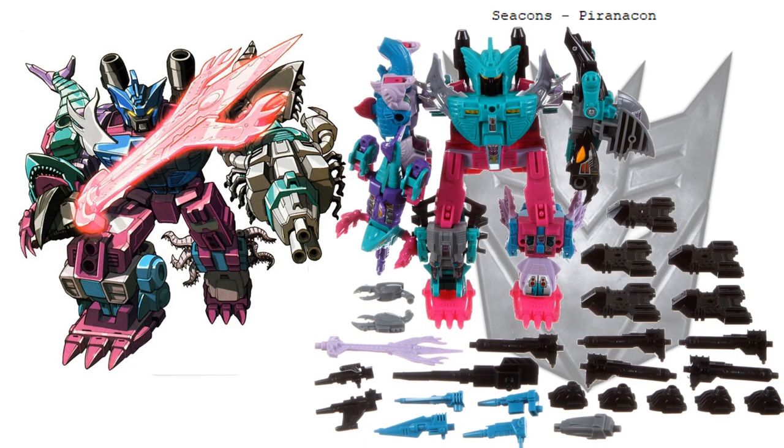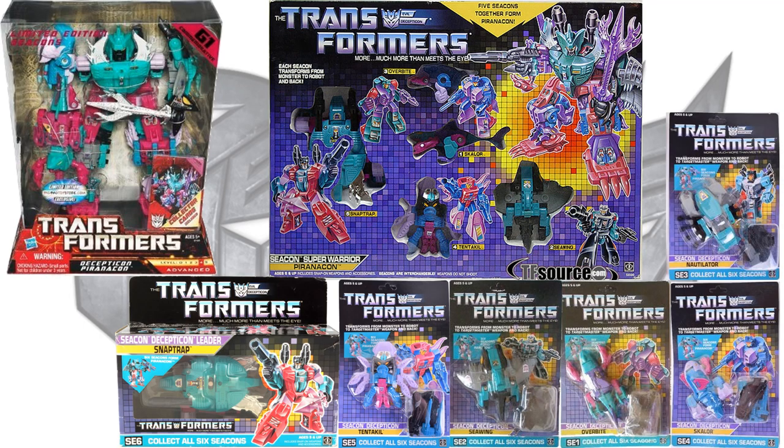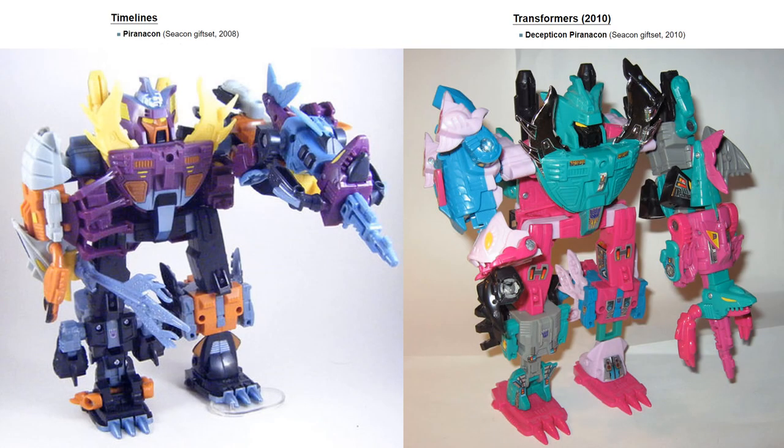Next we had the Seacons, who formed Piranacon. I'm probably not going to pronounce these right: Nautilator was the firearm, Overbite was the right arm, Seawing was the left arm, Skalor was the right leg, Snaptrap was the torso, and Tentakil was the left leg. They were released individually carded, in a box set, and got a G1 re-release together. They were re-released again in 2008 as a box set and then in 2010.